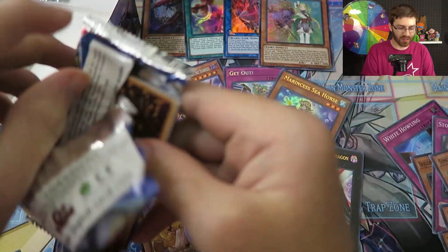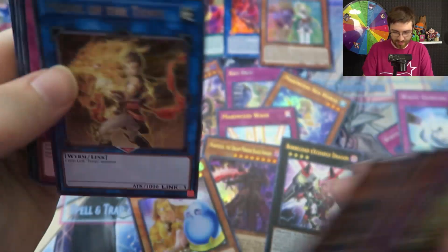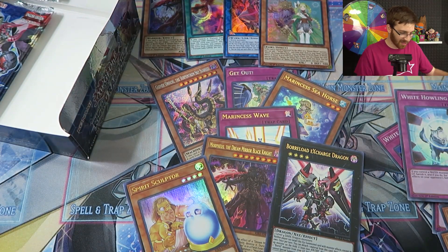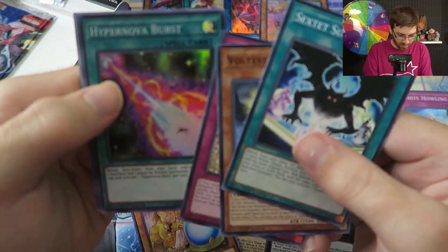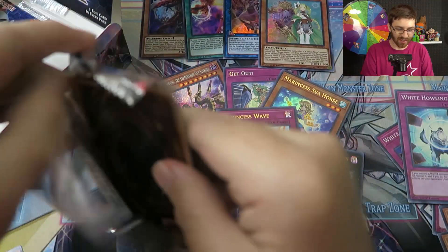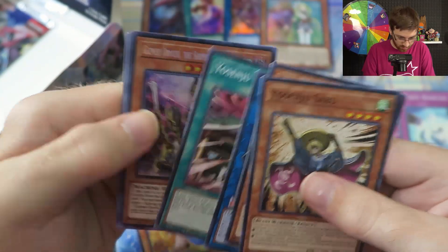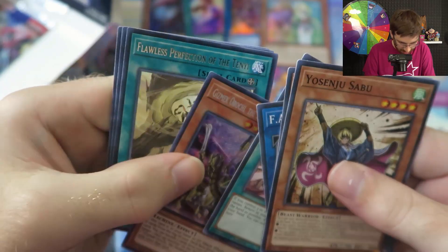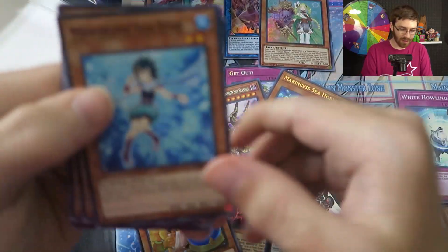Boral X Charge Dragon — there's our ultra rare. Still waiting on the secret rare... yeah, we definitely missed one. Another White Howling. I'm getting nervous with just a couple packs left. I might go back through all my pulls to make sure I didn't miss it. Hyper Nova Burst — still no secret. Running out of space to put the commons. Come on — please be a secret rare or the new rarity. We'll take anything!